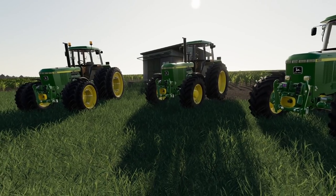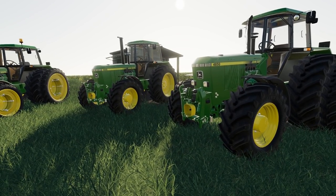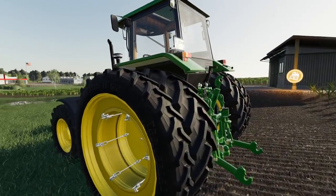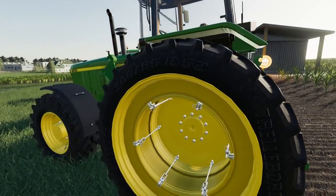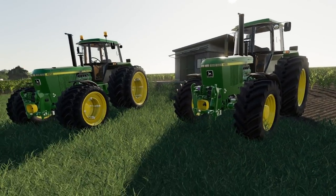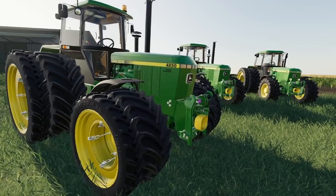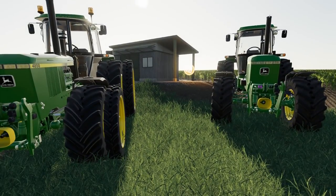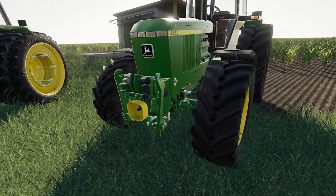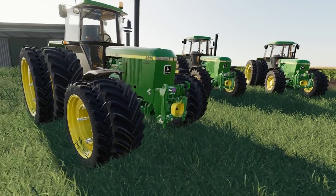Next up we have the John Deere 4x50, or 4000 series. My one critique right off the bat — there's no way to get rid of the European badging, and I wish we could. Other than that it looks good. There are tons of options: different wheel options, beacons, exhaust setup, and you can change the front connection from a three-point to a front loader connection.